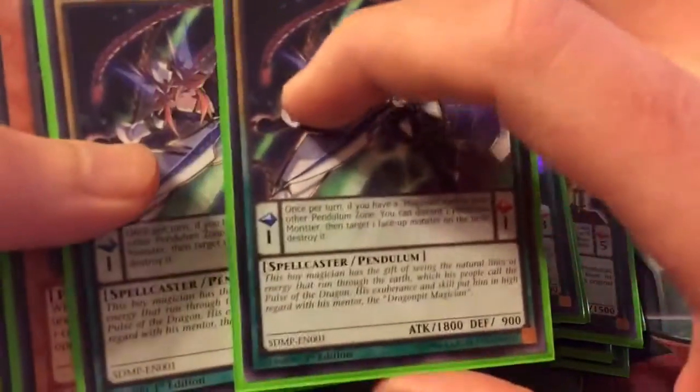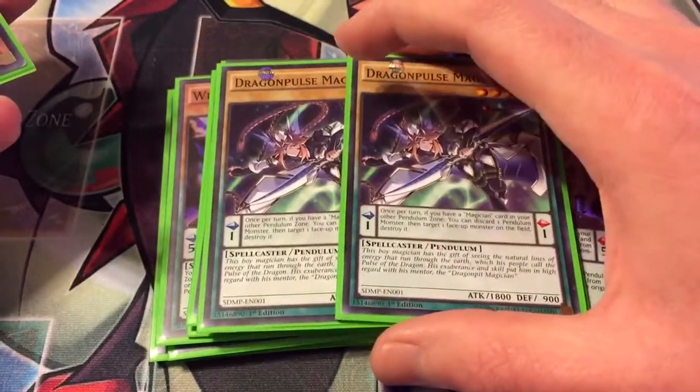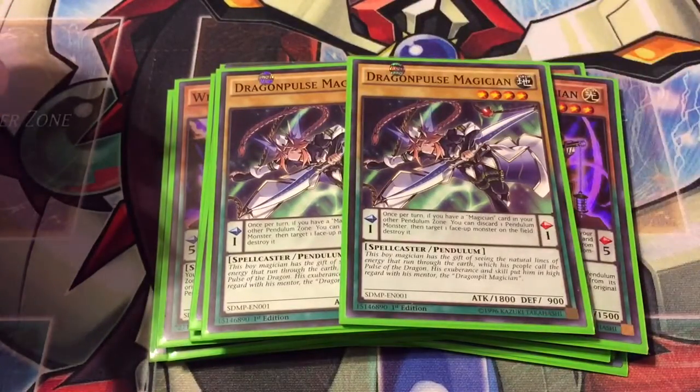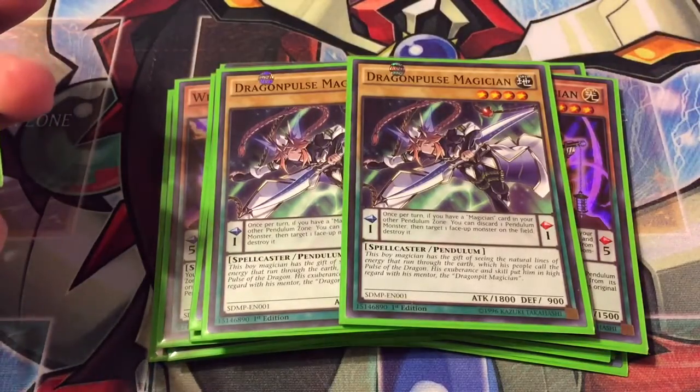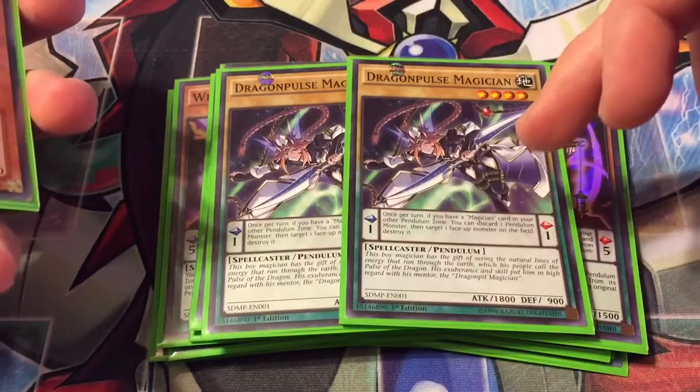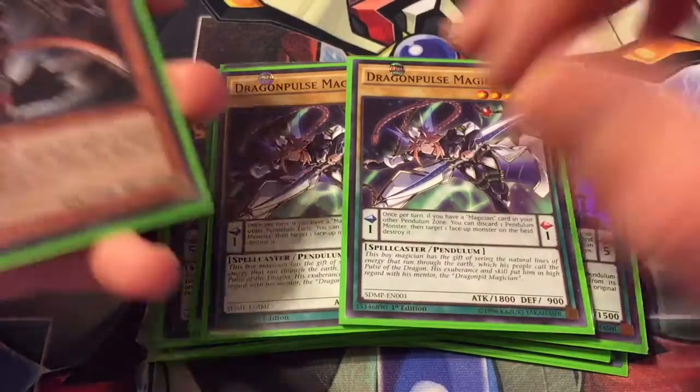Two Dragon Pulse — it's a low scale and it's Earth attribute, so this and the Glow Ball I run will allow you to make Naturia Beast, which a lot of decks have trouble dealing with right now. It's got the same effect as Dragon Pit, only it pops monsters instead of spells and traps.